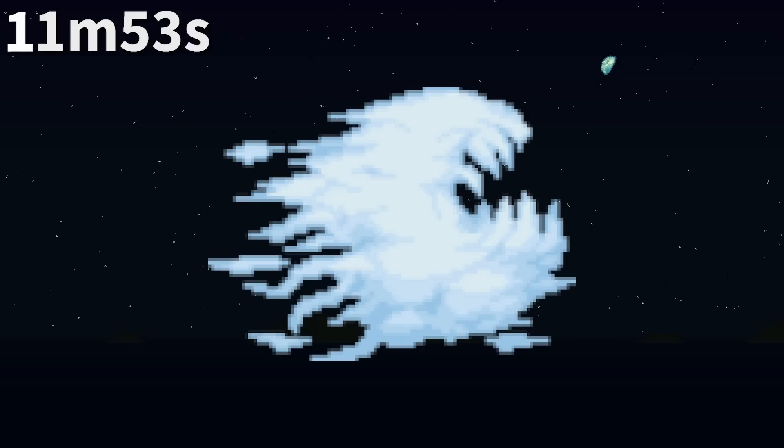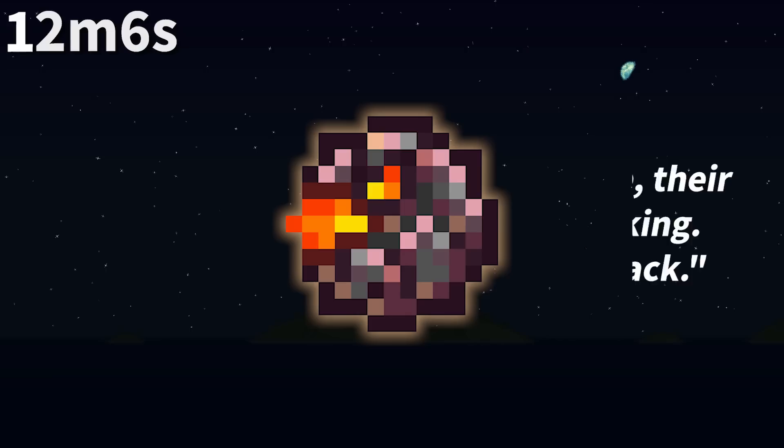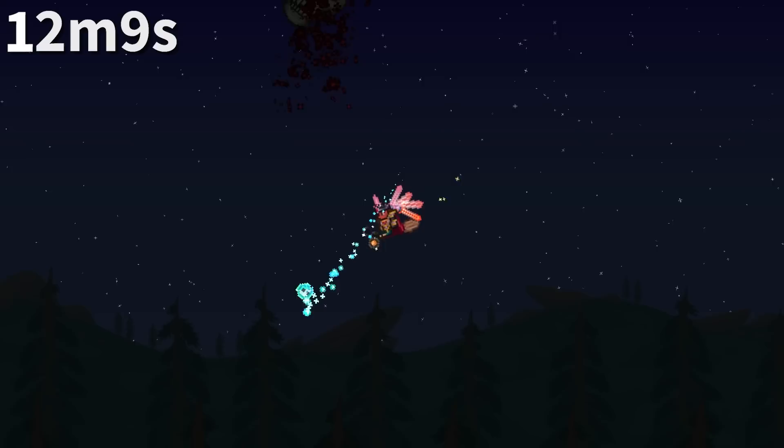Rare clouds are spawned with a 0.67% chance, so 1 in 150 clouds will be a rare cloud. According to the lore for the meteor head, fragments of the meteor are actually alive, forming the meteor heads that attack you — kinda interesting for what many assume is just warm inanimate space rock.